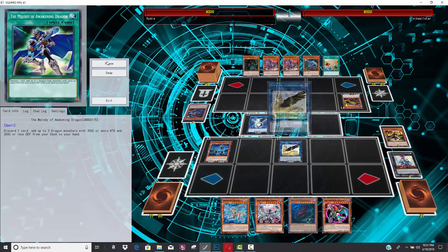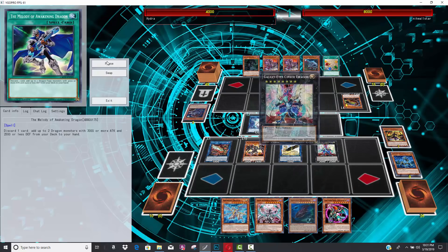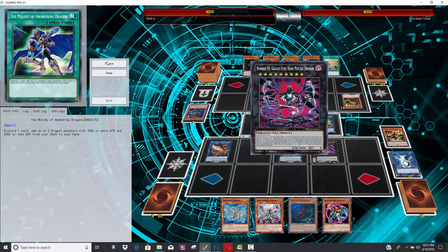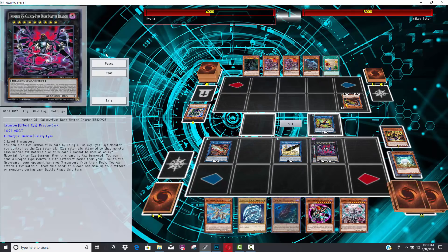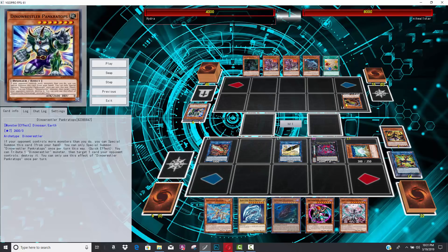He is going to go for some Link plays here. Land for Linkuriboh into a couple of Guard Dragons and summon Red-Eyes Darkness Metal from his deck. And now he's pretty much in a good position. He goes for Tripleverse Dragon, and then goes into Dark Matter Dragon. So you're seeing that he's getting the Amorphage Goliath. His opponent gets rid of Pankratops, which I thought was weird.